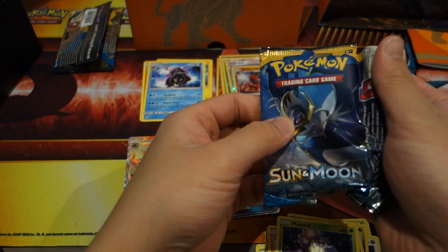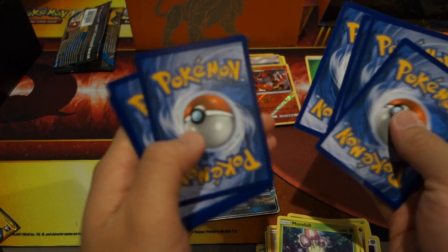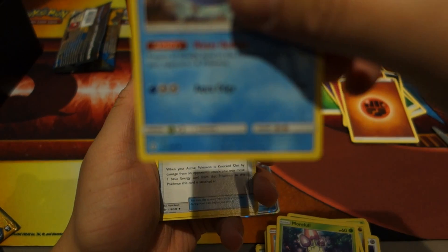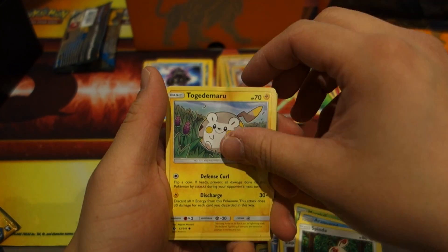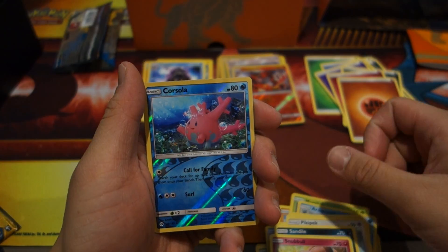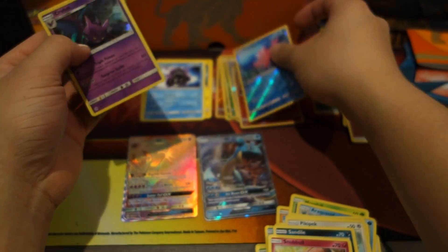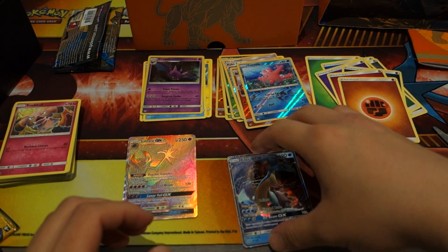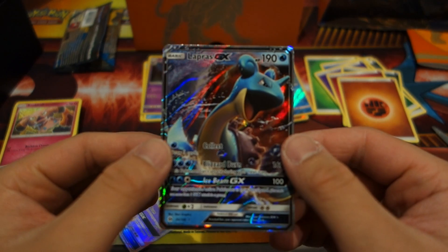This is our last pack — is it asking too much to pull one more thing? It would be nice though. Fighting Energy, Rockruff — wait, is that a rare? No, it's a common. EXP Share, Togedemaru, Karvanha, Pikipek, Sandile, Snubbull, hollow Porygon, and we finish this opening with a hollow Crobat. All right, can't complain — really really good results from this Elite Trainer Box.